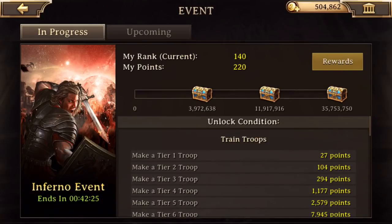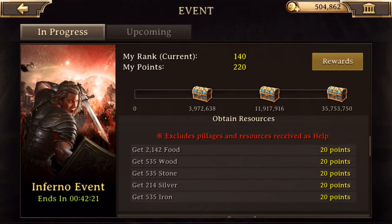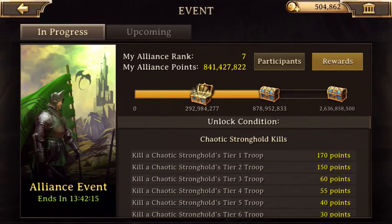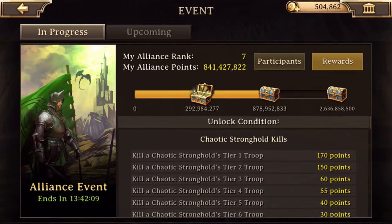Watch them. Inferno event — same thing again: training troops and pillaging resources or opening them. And the alliance event — for the alliance event, you basically need to do this stuff. Same concept.